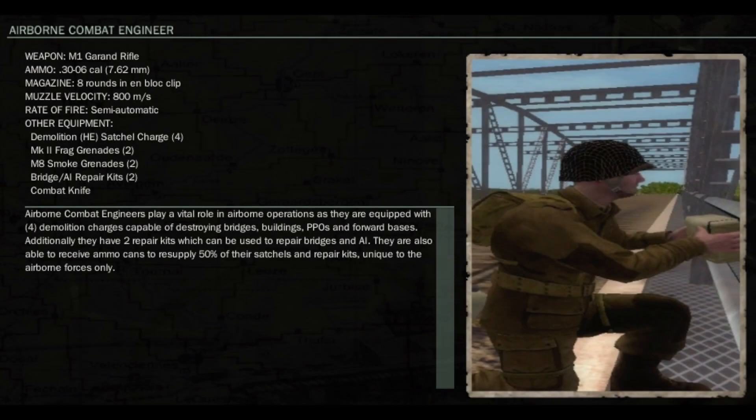We've built a powerful new combat engineer equipped with explosive satchels and repair kits, who are capable of receiving 50% resupply for both in the field by any infantryman with an ammo can. This means for the first time, any rifleman or other user with an ammo can can restock combat engineer satchels or repair kits while on mission.